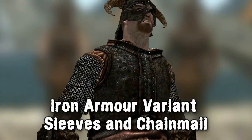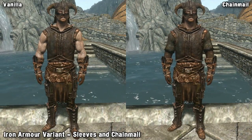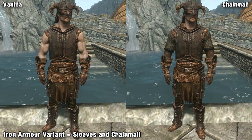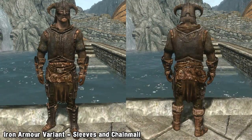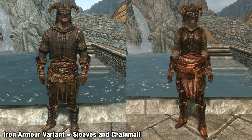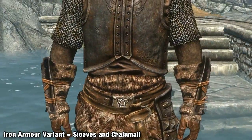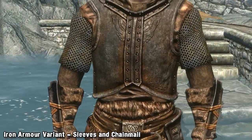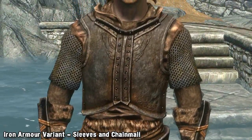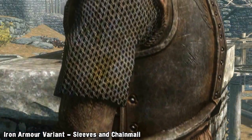Our third and final mod for today is the Iron Armour Variant by Defunct. The mod allows you to craft a slightly stronger Iron Armour variant that has an added undershirt and mail byrnie — a byrnie being a long tunic of chainmail usually worn as a type of defensive armour. The new armour is standalone and craftable at any forge, with stats slightly higher than standard Iron Armour but still weaker than Banded Iron, giving you an option to wear during the middle levels.